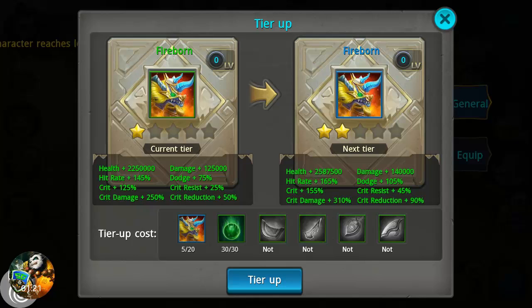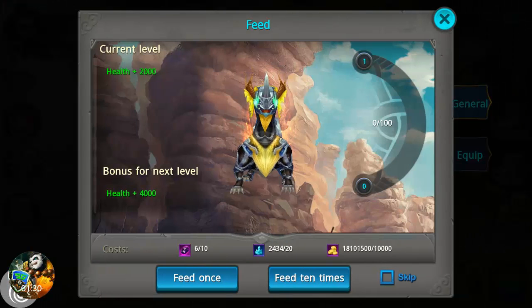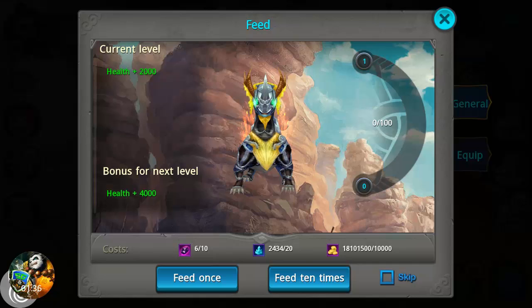To level him up you've got to collect more shards — you're going to need 30 of the green stones, the surge bills, and all of the novus pieces, which you'll be able to collect through various ways throughout the game. We'll go over those in a separate video.